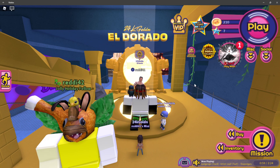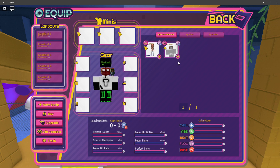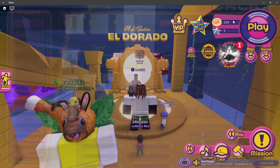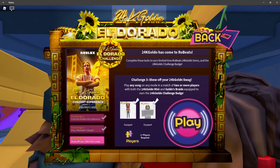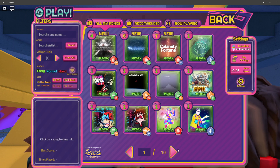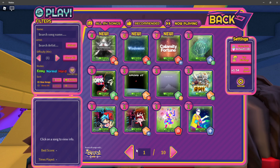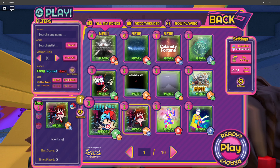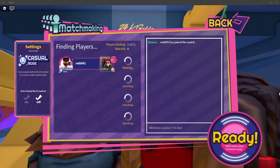Now we auto-equipped the braids gear since we had no gear on. If you already have gear on and maxed out, make sure to go ahead and manually equip these items. It will show in the challenge that you have them equipped. Then go ahead and play any song — but make sure you're in a public server. You can play any song, so I'll go with a fast FNF song and host it.